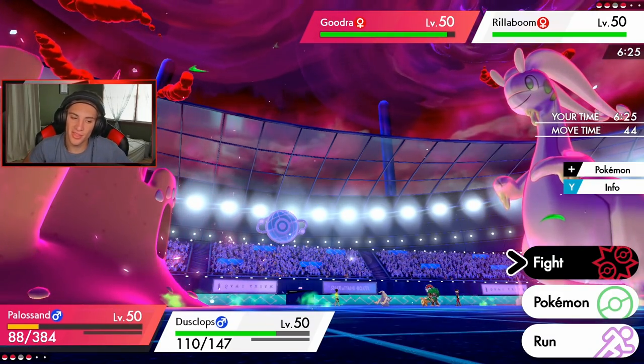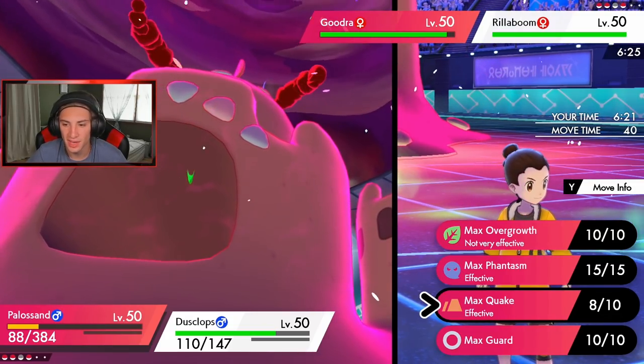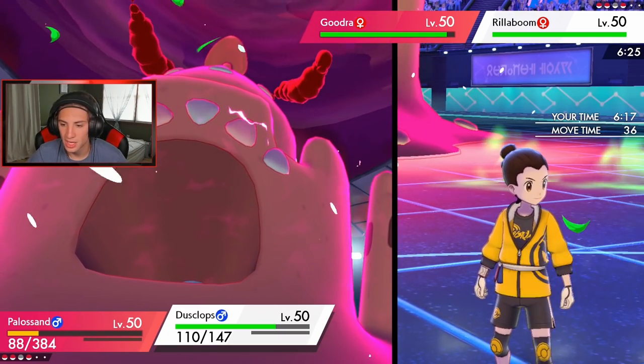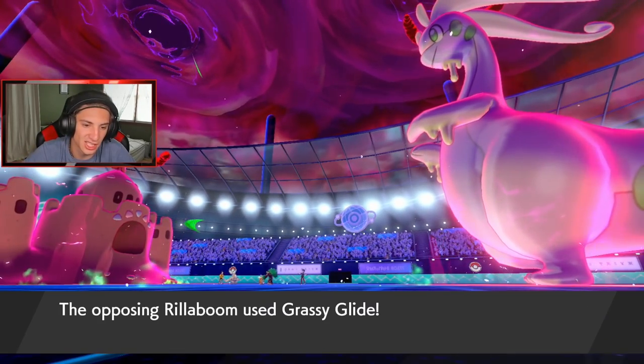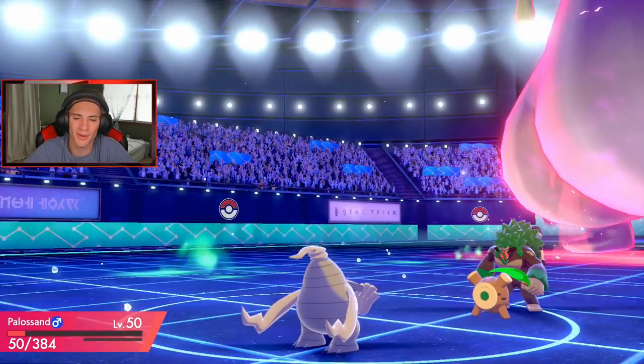Plus six Palossand, I think we can eat that up and go into Phantom Force to start lowering defense. I'm doubling up into this Rillaboom. Nightshade coming out, and it would be clutch if we can take out Rillaboom here. It might be Soul Dew — that could be a little tough. He's gonna be able to take me out next turn with another Grassy Glide.